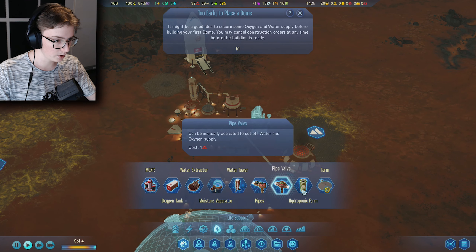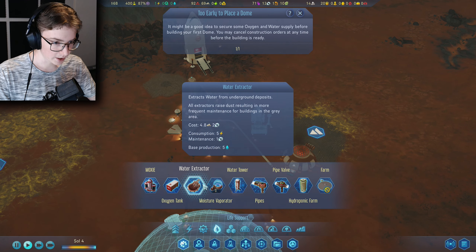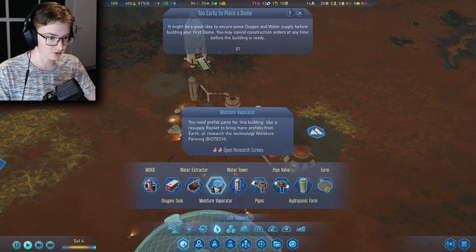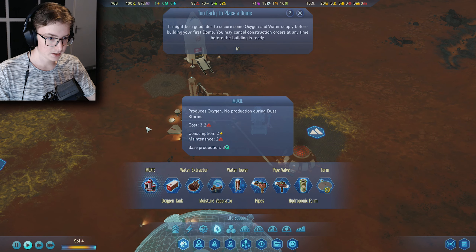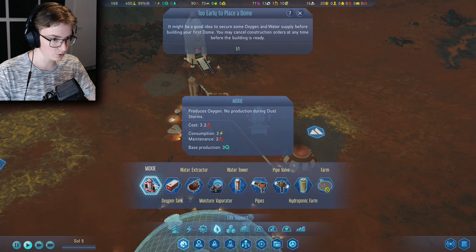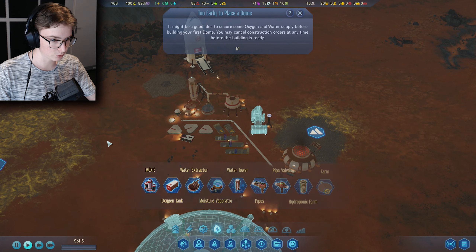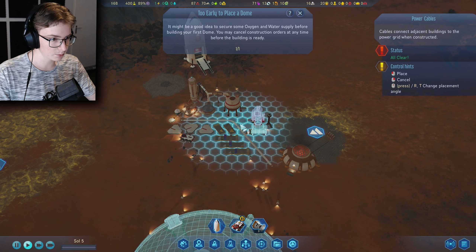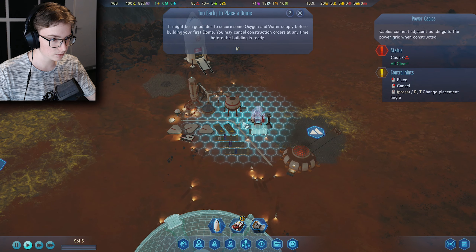We don't have a water spot yet so we just have to use the extractor. The MOXIE only consumes power, so I can go over here, take my power cable, and connect this.